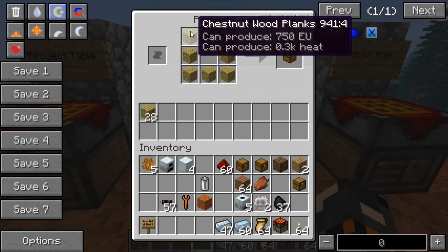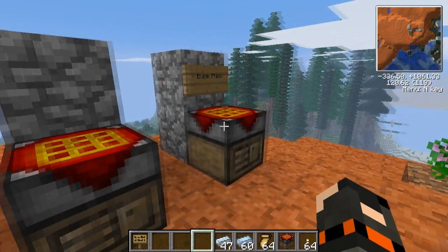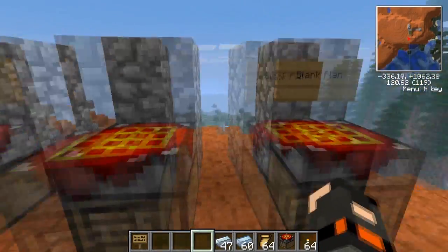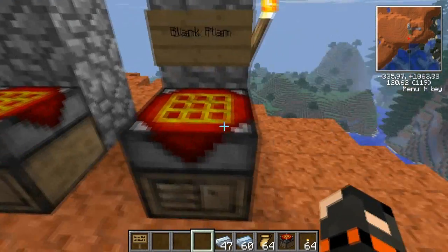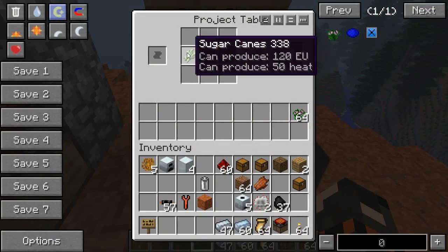You'll get eight wooden planks from the inventory here. Pretty cool, isn't it? That makes a big difference when making items. The other very cool thing about project tables that has just been added - it wasn't in the previous version but is in the new version - are called plans. You might have noticed on the left side there's an empty spot, and that's where we put our plan.